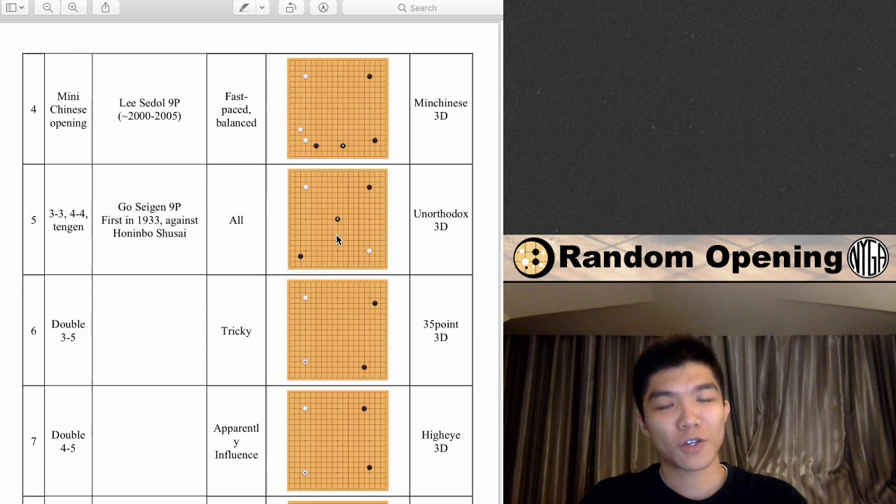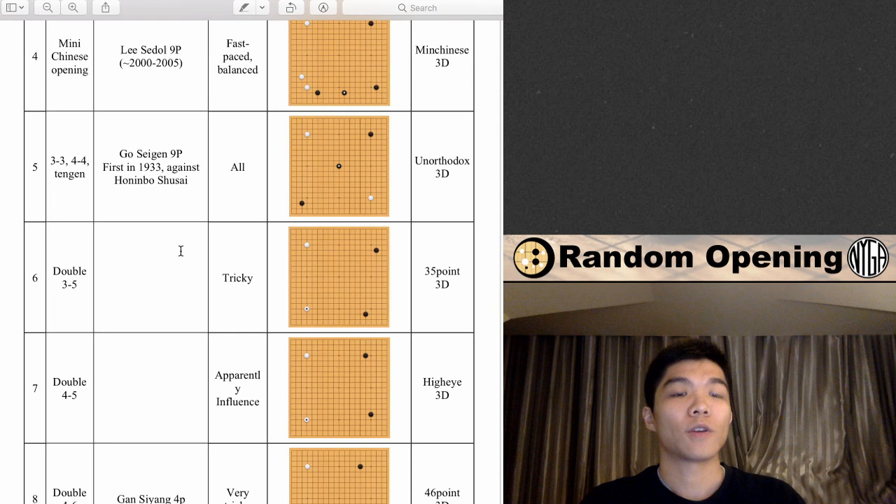First I selected this opening — I've always wanted to try it but never got the chance. I'm curious to see what the AI percentage is here. I named this 'Orthodox.' This opening was first played by Go Seigen in 1933 against Honinbo Shusai. By the way, if you haven't seen that game, it's one of the most famous games — you should definitely look at it. It'll help you a lot.